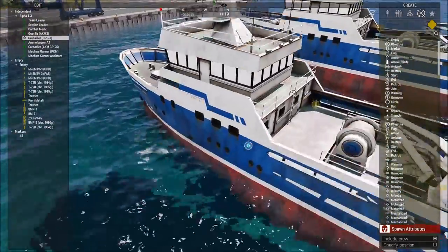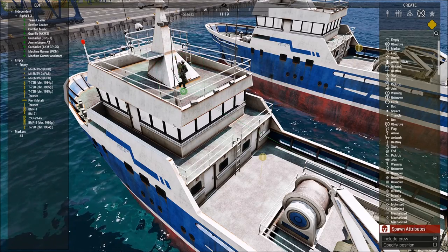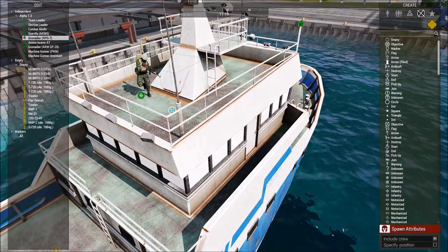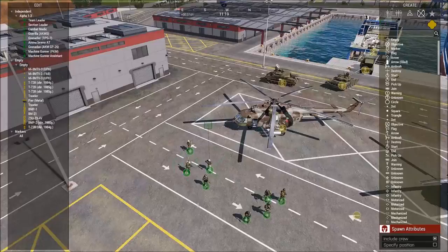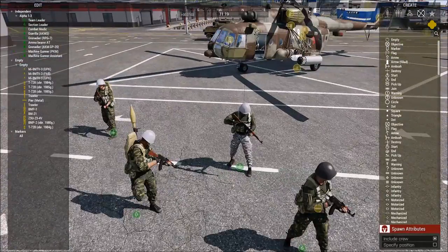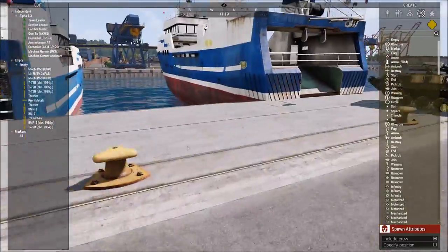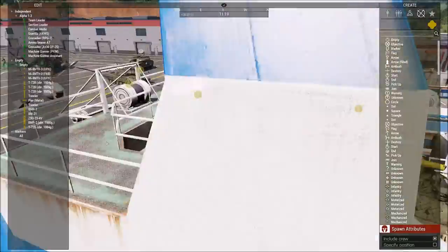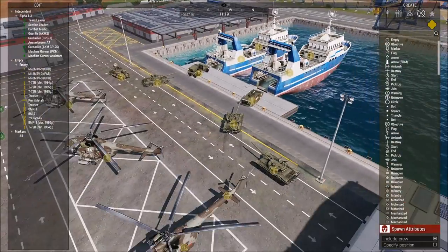I'm just making this quick recording to kind of show off how I made this mission, because as you've seen by now, he needs to be changed out — I need to re-enable a simulation on him. I'm trying to make all these textures look realistic. There's been a lot of stuff I've had to do behind the scenes with the Zeus interface, and I'm going to show off a bit of that.